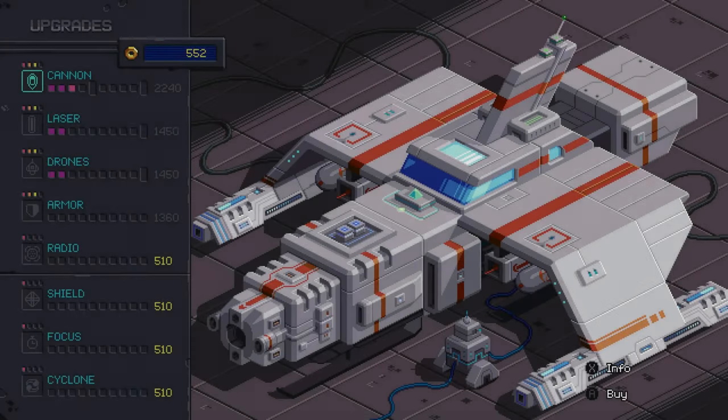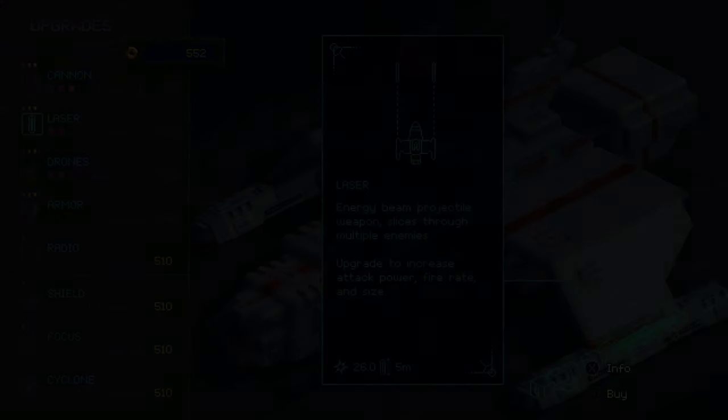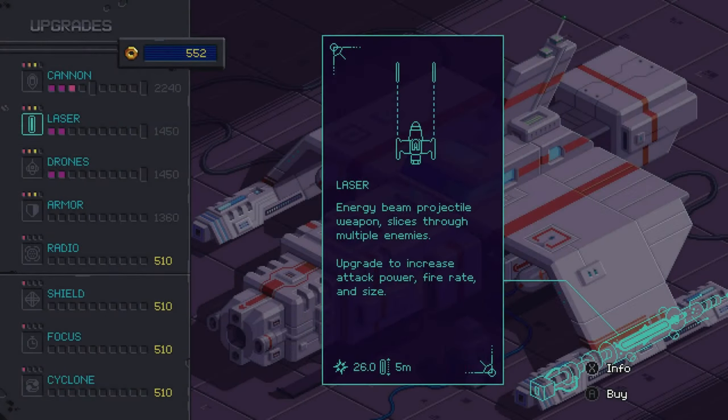Hyper Echelon has a bevy of upgradable options, both offensive and defensive. Upgrades are as follows. The Cannon — your forward cannon, which can be upgraded to include spread shots. The Laser — the laser can cut through multiple enemies at a time, and can also be upgraded to include dual lasers.